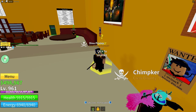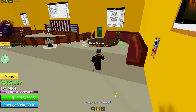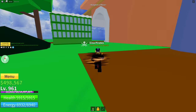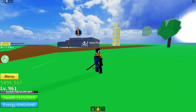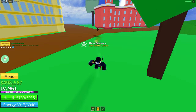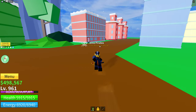Talk to Bartilio at level 850 — I suggest maybe being level 860 just to be safe. You don't have to fight anybody, but being a bit higher helps. He'll tell you to defeat 50 Swan Pirates, which are right over here. For me it took maybe two to three minutes because my fruit was very strong at the time.